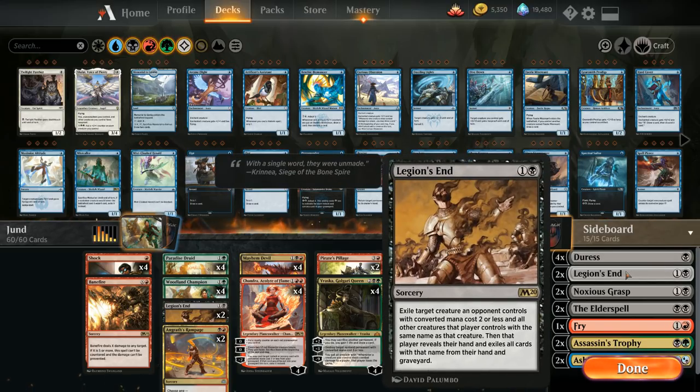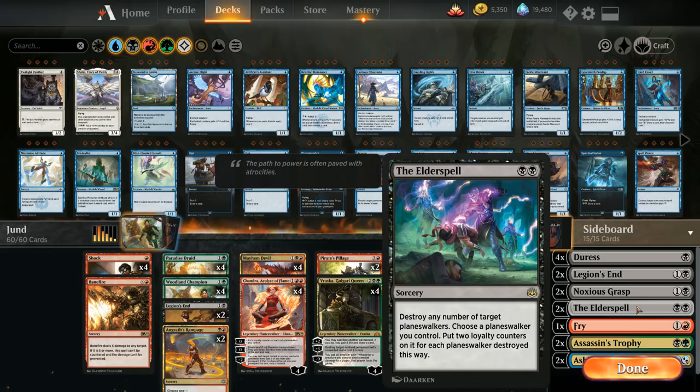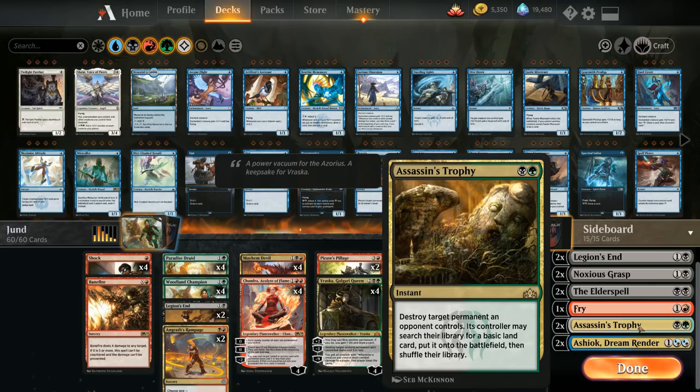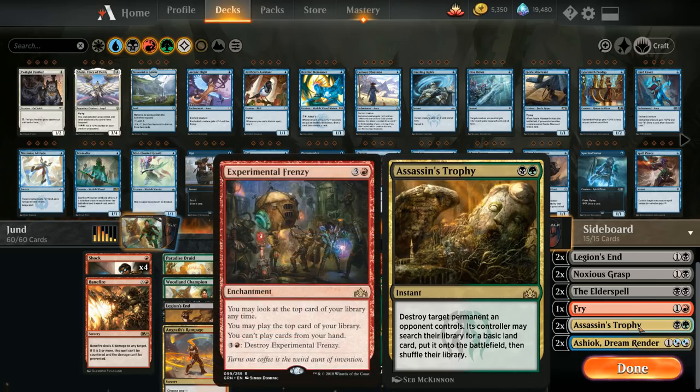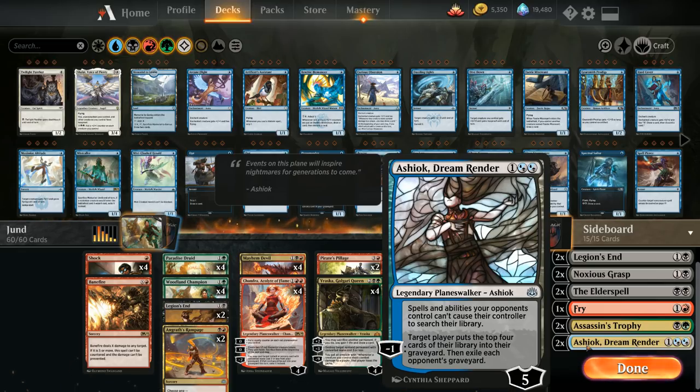Delving into the sideboard: we've got the full playset of Duress against combo and control decks. More copies of Legion's End against zombies, Hydroid Krasis, and Adanto Vanguard. Two copies of Noxious Grasp to destroy a creature or planeswalker that's green or white — can destroy opposing Teferis and take out dinosaurs. Two copies of The Elder Spell against opposing planeswalkers. One copy of Fry which can deal five damage to an opposing creature or planeswalker that's blue or white. Two copies of Assassin's Trophy as a catch-all. And two copies of Ashiok which prevents the opponent from searching, great against Scapeshift decks and can hit graveyard decks like the four-color Kethys deck.